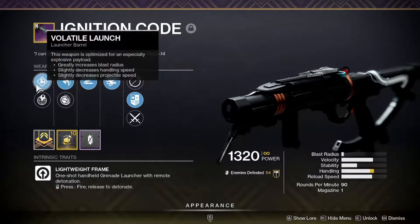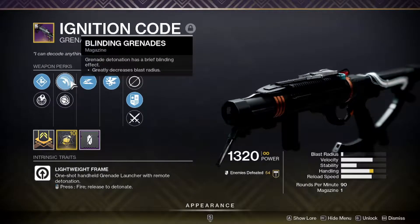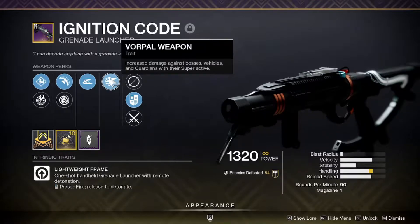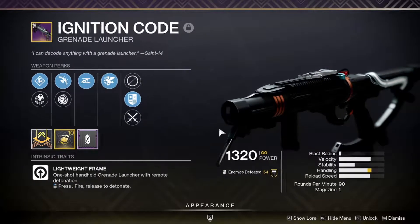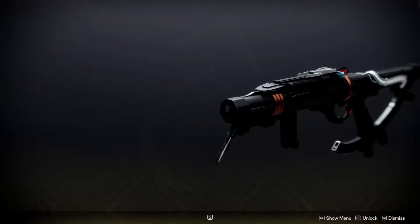The rolls you want are Volatile Launch, Blinding Grenades, Slideshot, and Vorpal Weapon. For the weapon mod, make sure you put on Boss Spec so you can get more damage off beefy enemies. My masterwork is Handling, but you can have it be whatever you prefer.